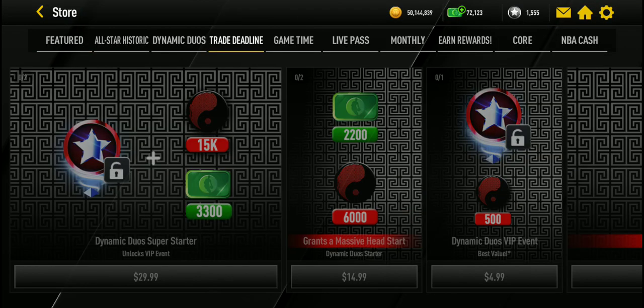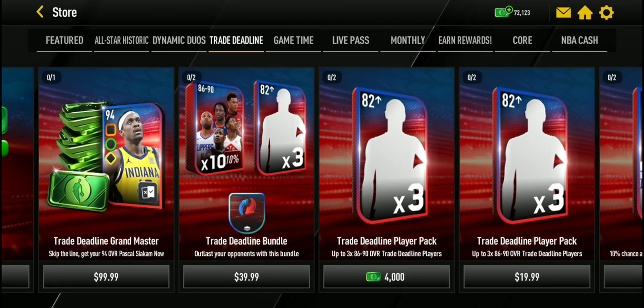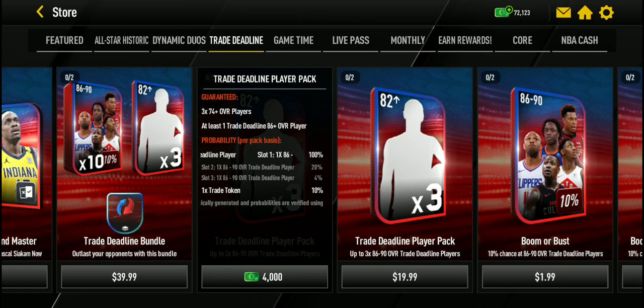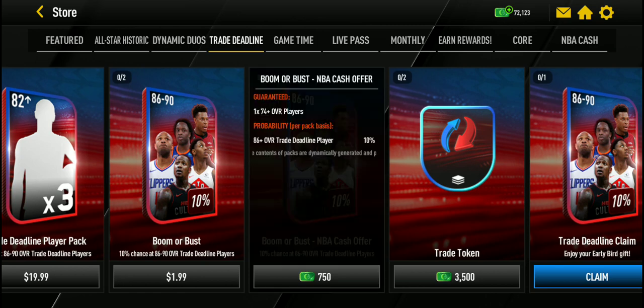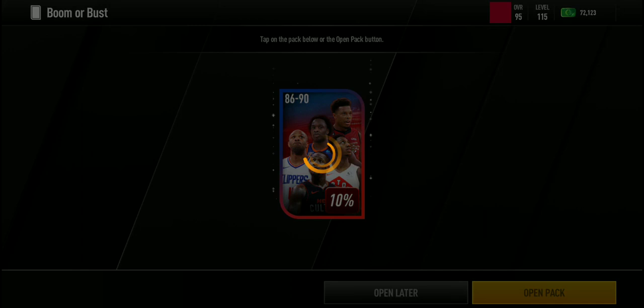You need all five of them. Here is the trade deadline slot — most of the stuff here is in the store. You can just get Siakam for $100. You can also do this pack which will give you some players and at least one trade deadline player, plus tokens to get some of the masters. Mostly this is a money promo because in achievements you can only get five of the eight tokens, and it's really hard to get more. So basically you just spend a lot of cash on the tokens and players and then go into the sets.